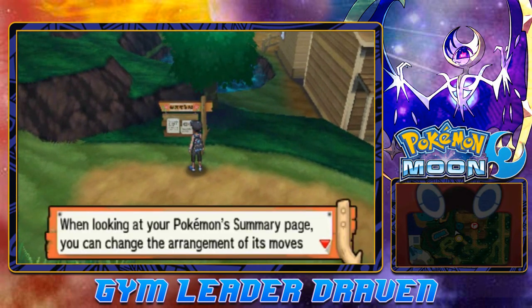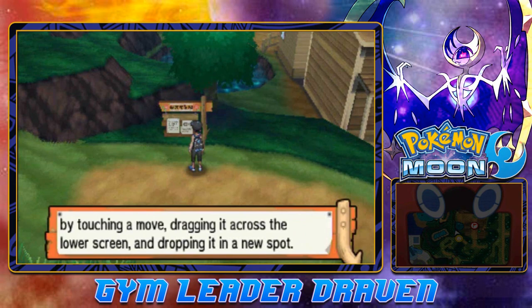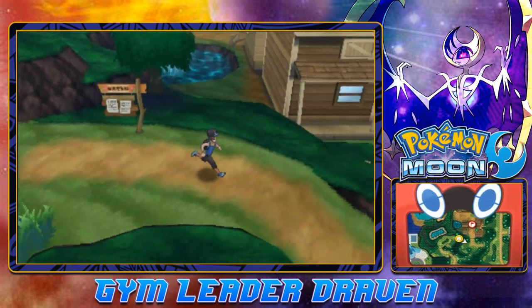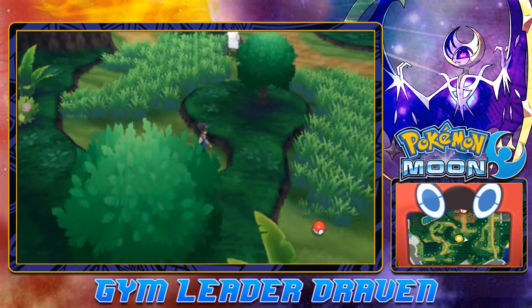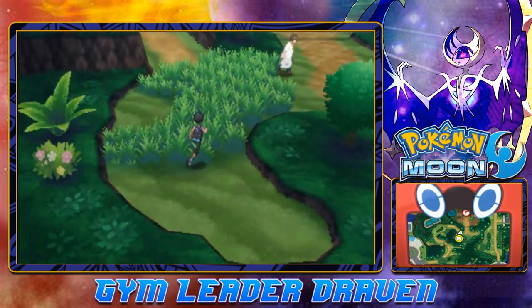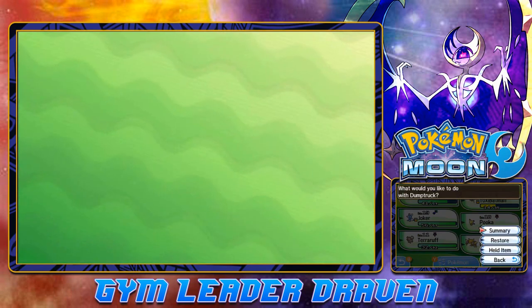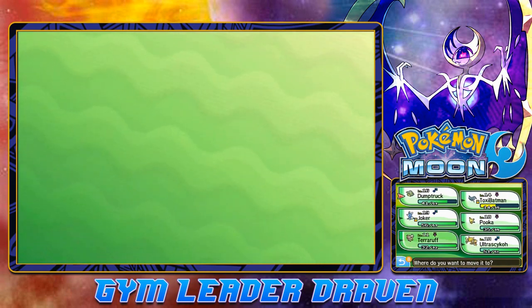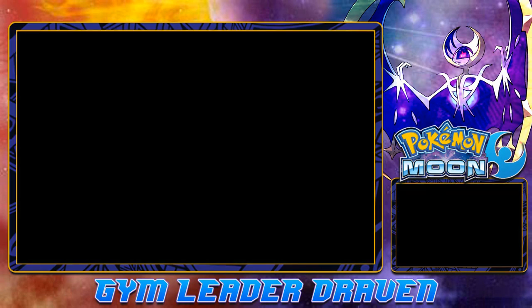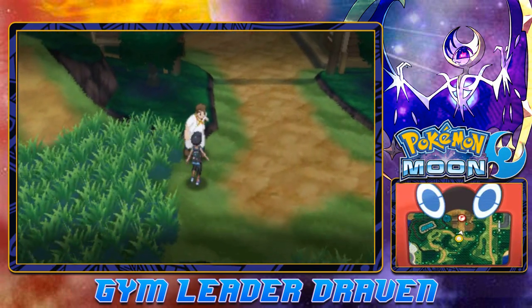Trainer Tip: When looking at your Pokemon summary page, you can change the arrangement of its moves by touching the move, dragging it across the lower screen, and dropping it into a new spot. We are close to the next town right here, but there is an item on the other side. Let's go ahead and switch out to Terror Rough - I haven't used much of Terror Rough and kind of want to see what it can do.